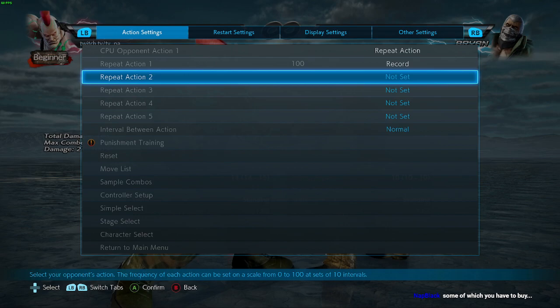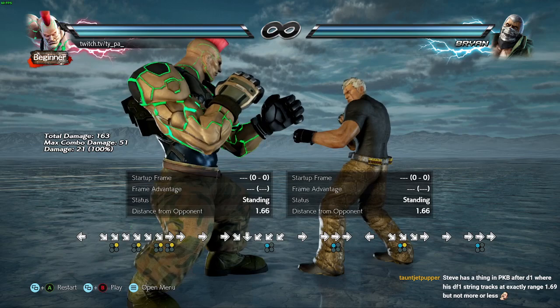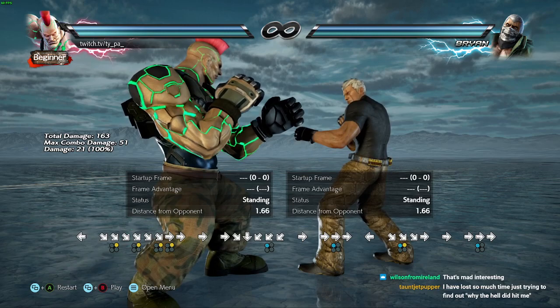When should you sidestep in Tekken 7? You should sidestep when you know your opponent is going to do a move that you know how to move around. If you don't know how to move around a character, trying to sidestep in neutral is just going to get you killed. You have to have matchup knowledge, character knowledge, and you have to lab things. Even I thought Jack's two-jab into df2 was easily steppable to the right, but I learned at range zero you have to be farther.